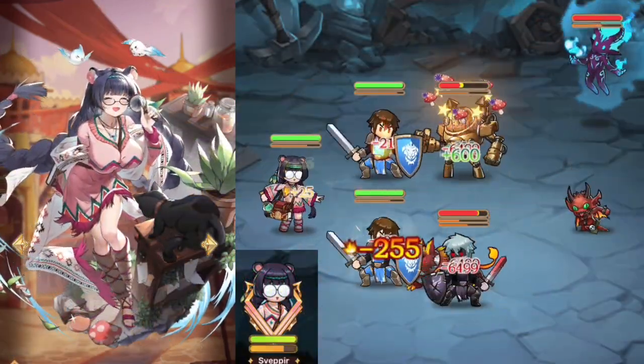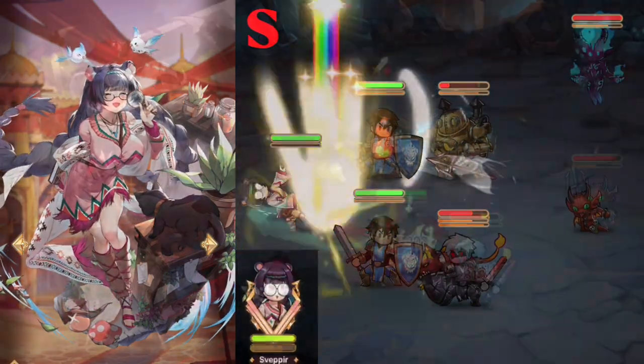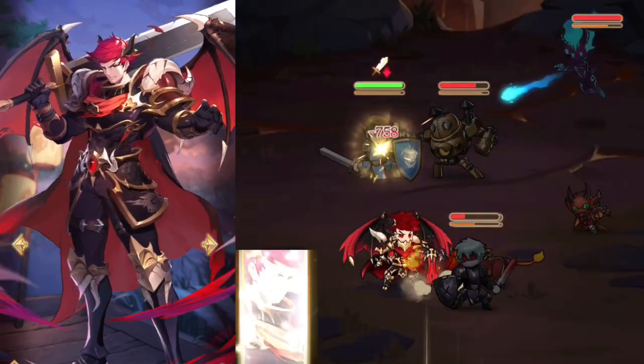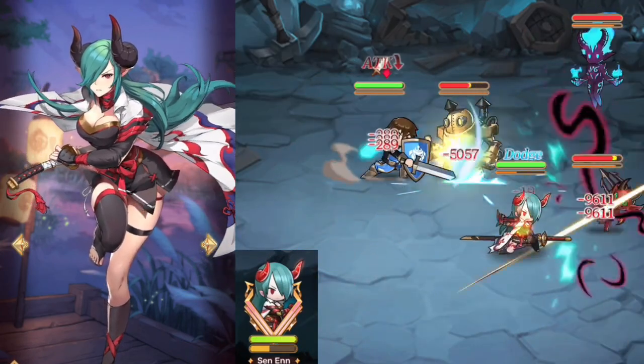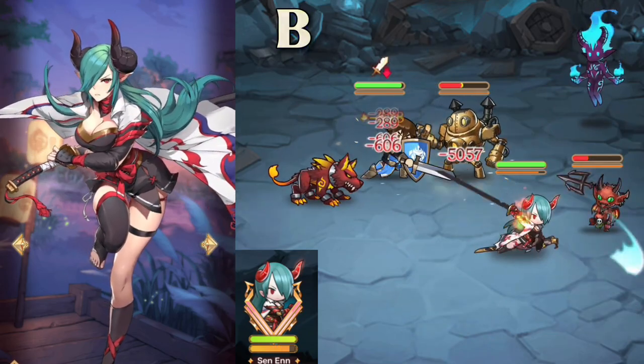Svepper passively increases your team's defense and supplies energy and heals to the team. S-tier. Oswald sounds a lot better than he is — a knockup skill is usually just filler, and his ult does not last long enough. C-tier. Sennin's ultimate is great for executing foes. She has a parry and riposte skill that when timed right is a powerful display of skill. B-tier.